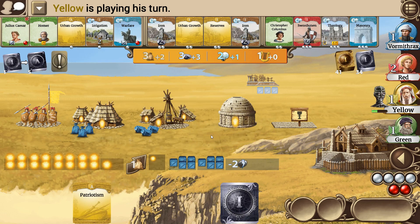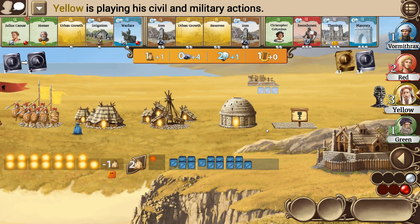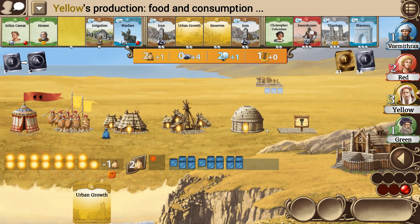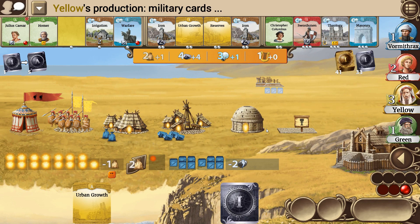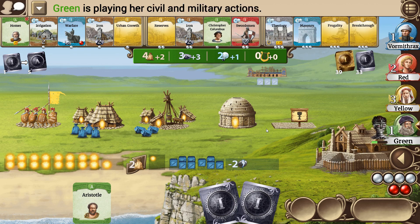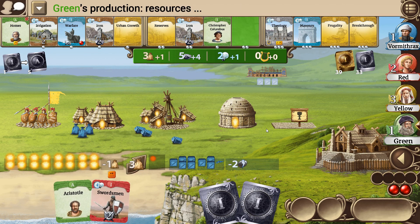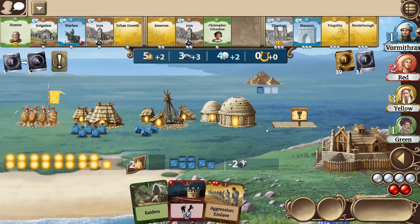Everybody's going to gain a population. The Irrigation and Iron are getting pretty low in the list. I'd love to grab one or both. Somehow I doubt I'm going to get them — Green's going to grab at least one of those, I would think. Or not.